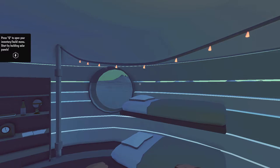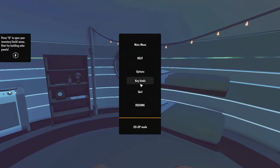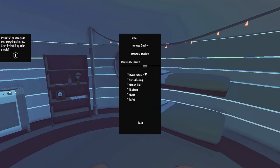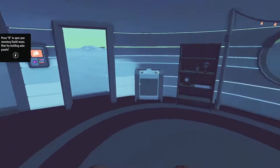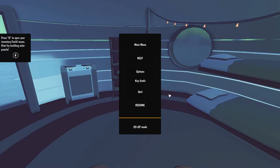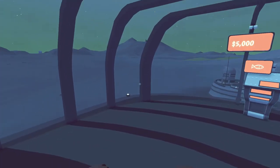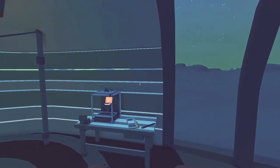Press Q to open your inventory build menu. Start by building solar panels — that's probably a good idea. We can look around. I think we need to put the sensitivity down a bit. And yes, there's co-op mode, guys — you can play two players from what I understand, and no more than that.